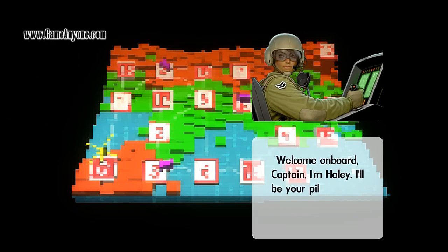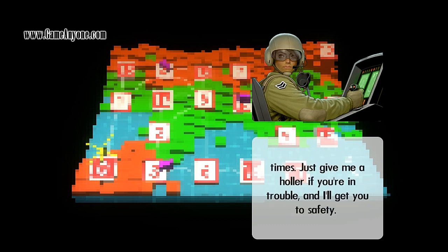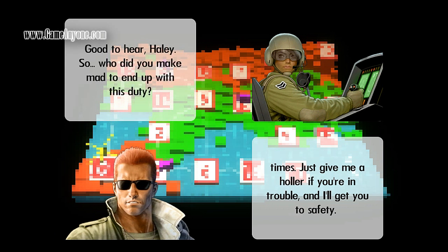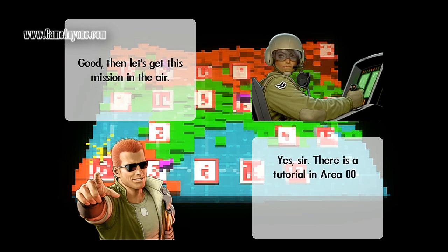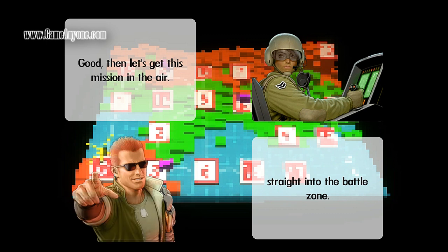Welcome on board, Captain. I'm Haley. I'll be your pilot for this mission. I'll keep a comm line open at all times — just give me a holler if you're in trouble and I'll get you to safety. Good to hear, Haley. Who did you make mad to end up with this duty? Don't let my looks fool you, Captain — this scale has more stones than any other pilot in the force. Well, let's get this mission in the air. There's a tutorial in Area 0; just let me know if you want to land there or proceed straight into the battle zone.